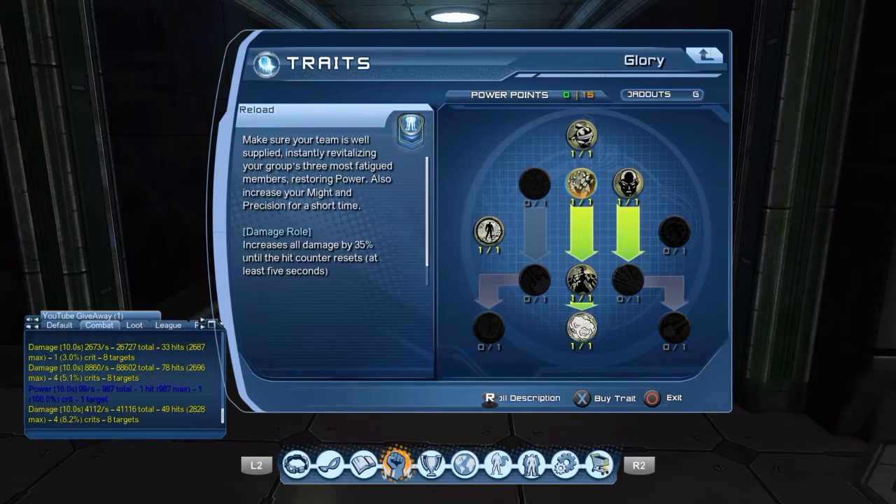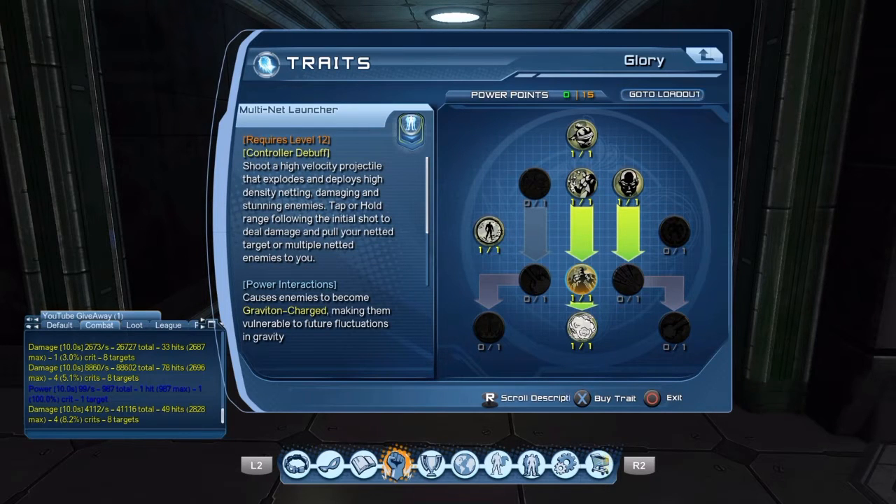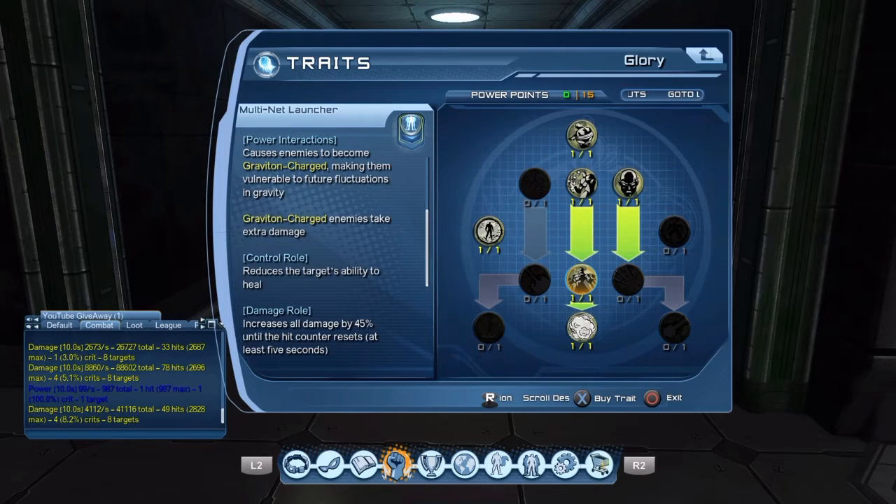In the Glory tree you get Laser Net Launcher for your power over time, get Reload which is your big power return, get Survival because that's going to help you pick up teammates when they get knocked out. Pop this power and it will detaunt enemies from attacking you, give you an immunity to control effects so you can pick people up without getting disturbed. Get Multi-Net Launcher for your heal debuff — I hardly ever run a heal debuff because most bosses don't heal themselves, but if a boss does a big self-heal I'll throw this on.